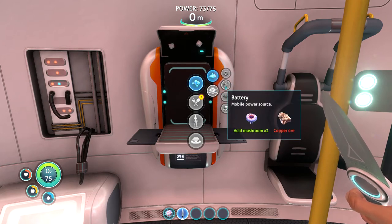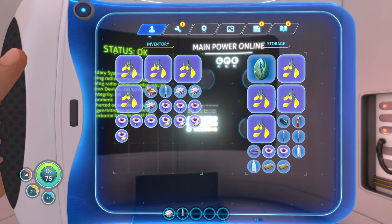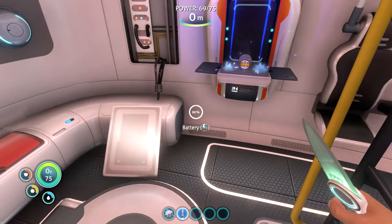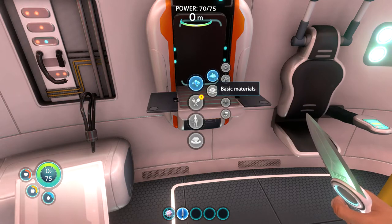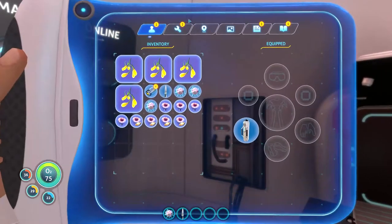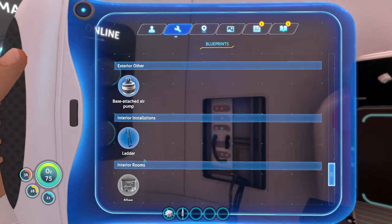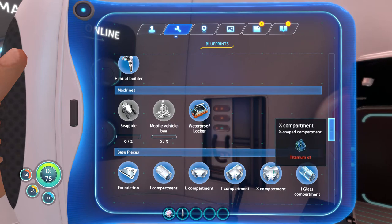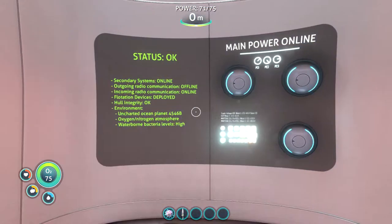I need copper ore — I feel like I have copper ore. Copper ore, yes I do! Oh, alien egg switch container — didn't know I could do that. So now I should be able to make a thermal knife. Have I not unlocked that yet? Because I've seen it in creative. I guess not. That's a little bit weird.